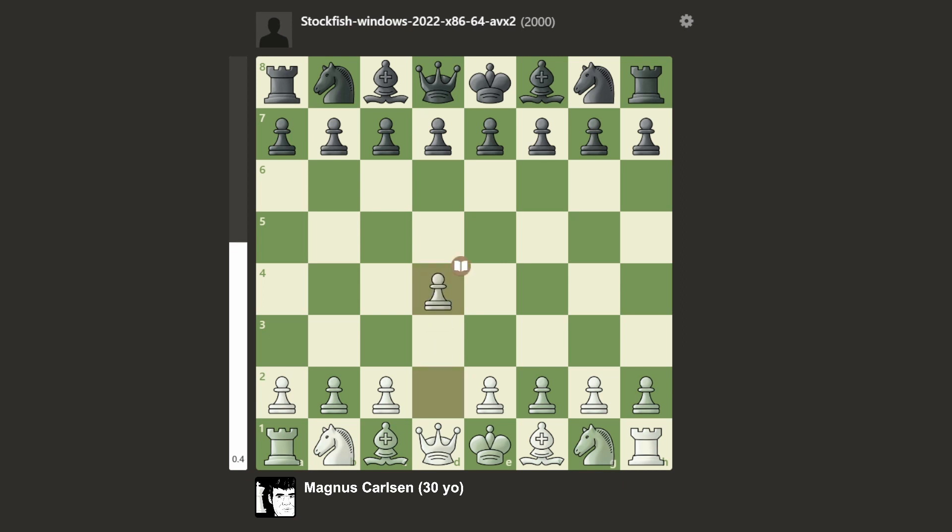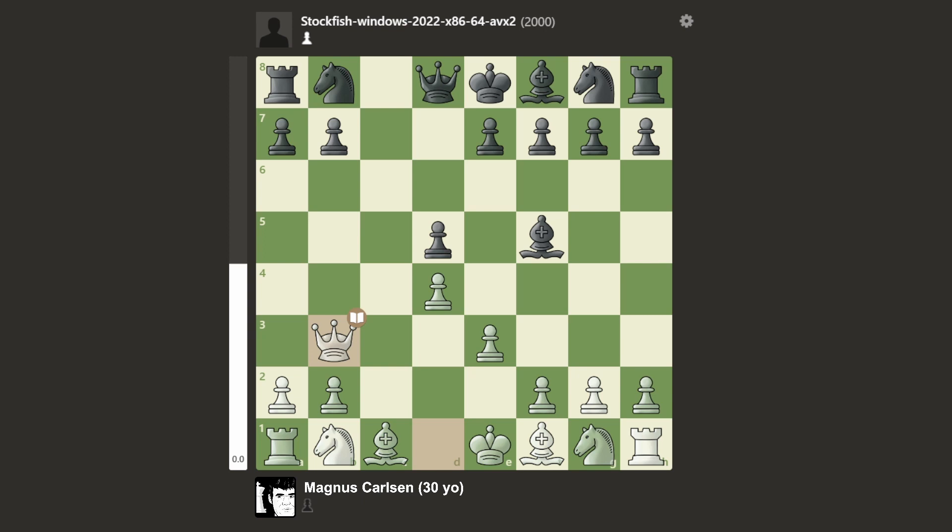The game started with d4, we have d5, and c4 - a Queen's Gambit - and we have a Slav Defense from Stockfish. e3, bishop f5, takes, takes, and queen b3. This is Slav Defense theory. Queen d7, and here knight f3, knight c6, and knight e5.